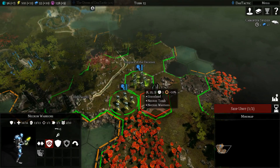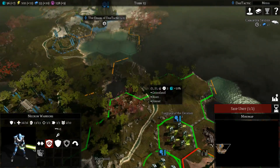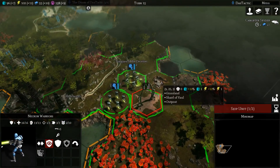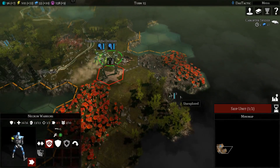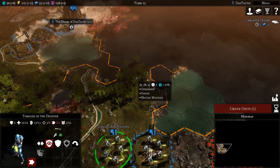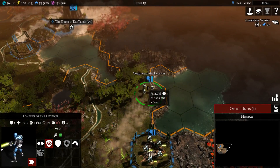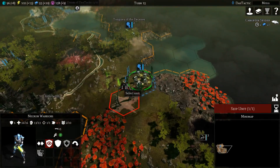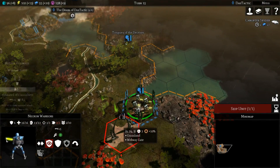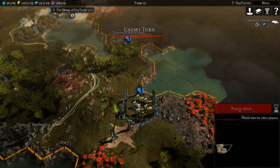We're going to be building a Canoptek Spider to go and claim that second tomb. I would have liked something a bit closer to home. I'm just going to start claiming a few of these territories — we won't go any further south. There are some interesting choke points through here. I'll just skip that unit and end our turn.